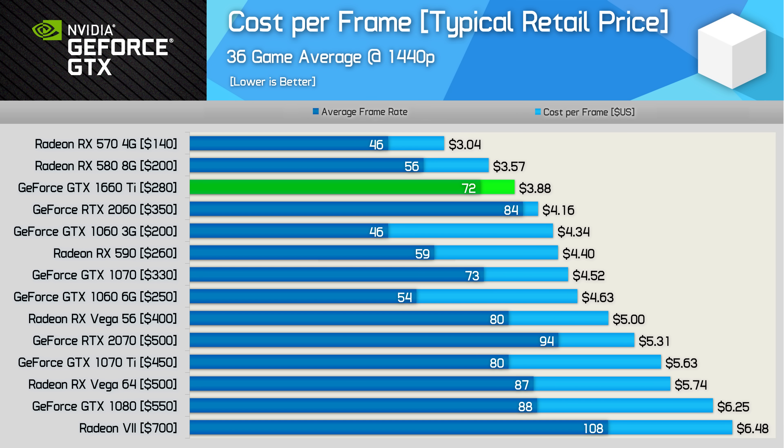We have one last graph: a quick cost per frame comparison update. Here we're mostly only seeing a change of 2 to 4 FPS, and it's really only the Radeon 7 that saw a significant change in the 33-game sample. Vega 56 and the RX 590 and 580 play much more significant roles in this comparison. Overall, little has changed — the GTX 1660 Ti is just 9% more costly than the RX 580 per frame, but 12% cheaper than the RX 590, and 22% cheaper than Vega 56 at its more typical $400 US asking price. Compared to the RTX 2060, the cost per frame of the 1660 Ti is improved by 7%.